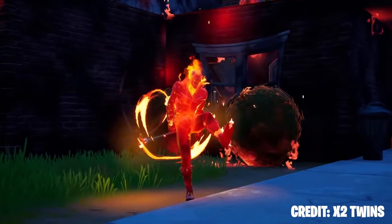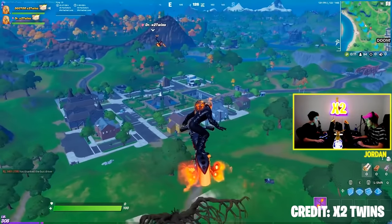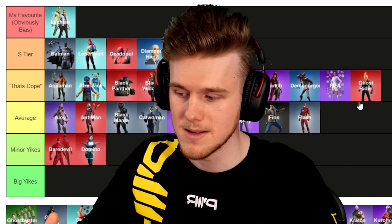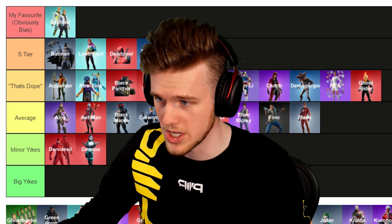Next up, Ghost Rider — a strong Marvel one. I definitely said 'that's dope' when it came out. The glider was dope, the pickaxes with the whips were dope, the skin was sick. Apparently he's one of the strongest characters in Marvel — I read it on the internet, so it must be true. Ghost Rider was sick. Definitely a Dope one.